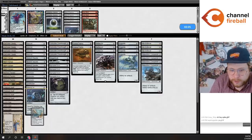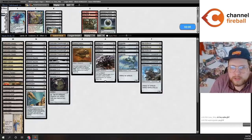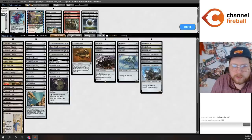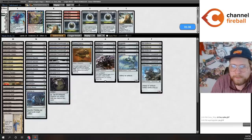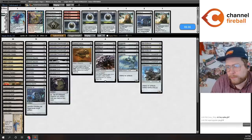I'm going to bring in Pithing Needle so I can name Griselbrand. Damping Sphere is also relevant against them as it hurts their mana generation — if they cast Allosaurus Rider and then want to cast Neoform, it costs them more and more mana. It also means they probably can't kill you the turn they get Griselbrand. I'll cut a Bauble for a Pithing Needle. Maybe I also want more Welding Jars in case they bring in Force of Negation.